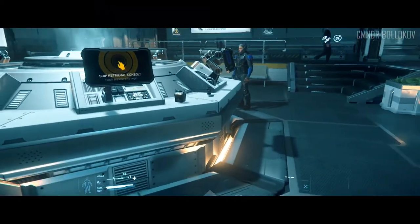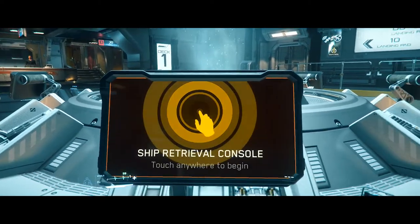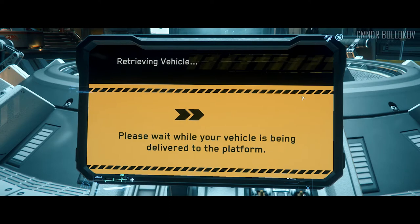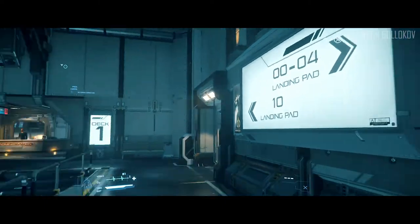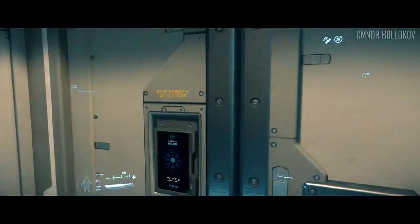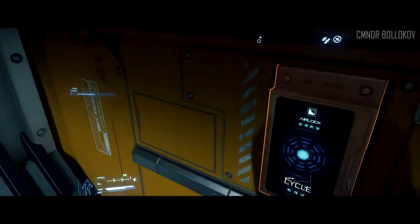I've upgraded my ship to an Avenger Titan, so let's find it. Here we are in the main space — this is like a portal just outside the planet we're surveying. Port Olisar is where we are. My ship is stored, so I'm going to retrieve it — it'll be delivered to landing pad B07. Landing pad 10 that way, so they'll be the other side. Five to eight is over there, we're on seven. Through the airlock we go to decontaminate.